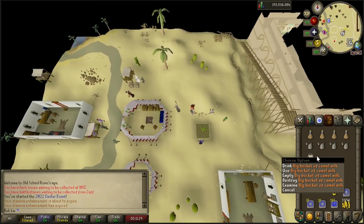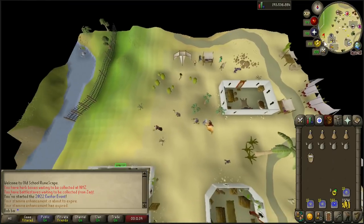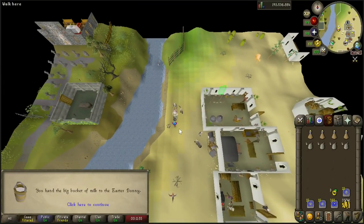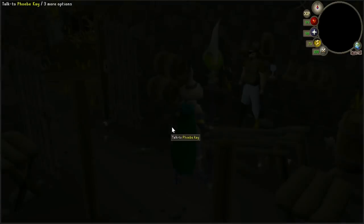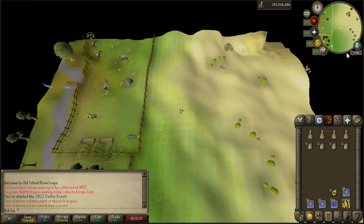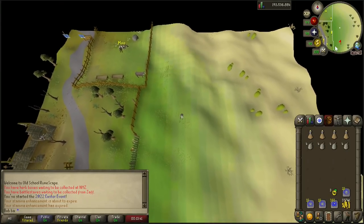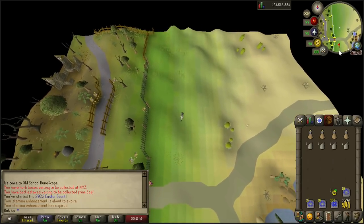Once you get your big bucket of camel milk, go ahead and make your way back to the Easter Bunny. You hand over the big bucket of camel milk, and a short cutscene will occur where you visit some wizards in the Ferox Enclave. Once the cutscene finishes, you get thrown just a little bit north by the cow pen — run straight south from where you get teleported and talk to the Easter Bunny again.